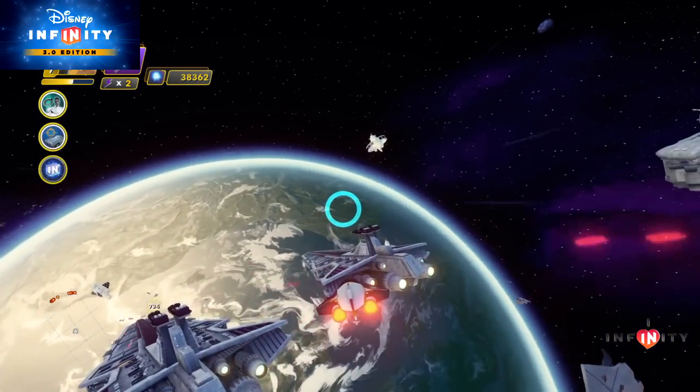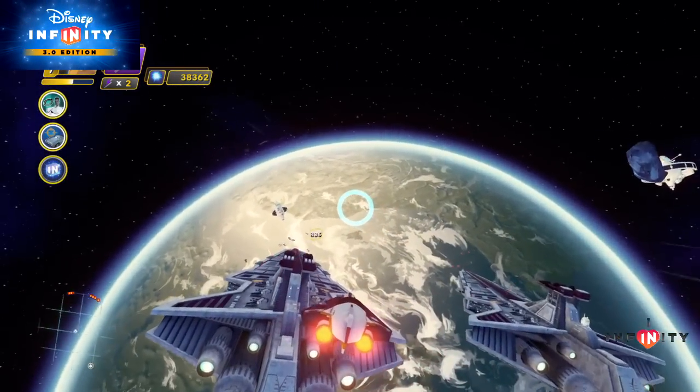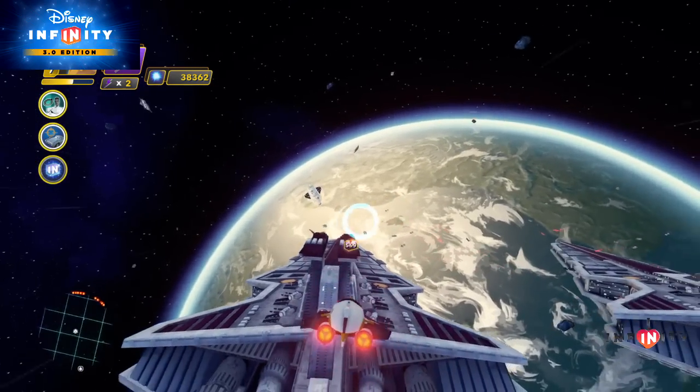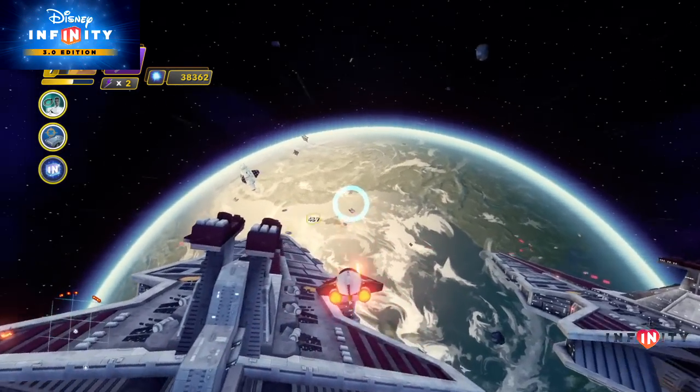Hello Infiniteers, this is James from iHeartInfinity.com. Today we will be going over the location of the holocrons on Geonosis and Naboo for the Twilight of the Republic playset in Disney Infinity 3.0.